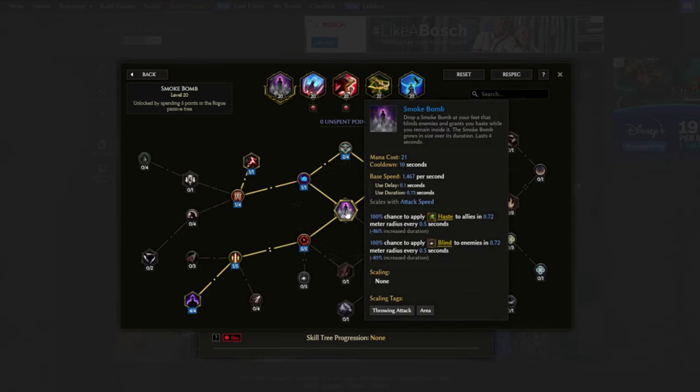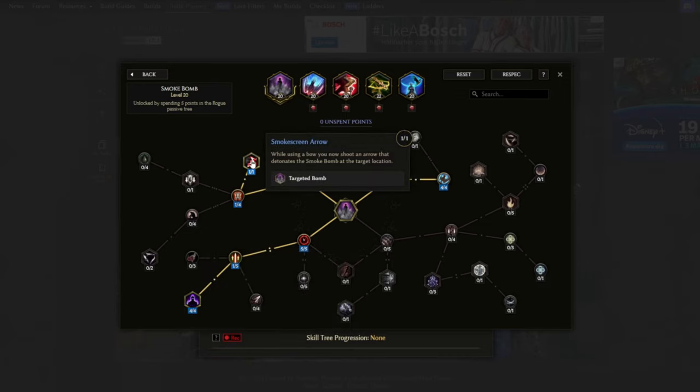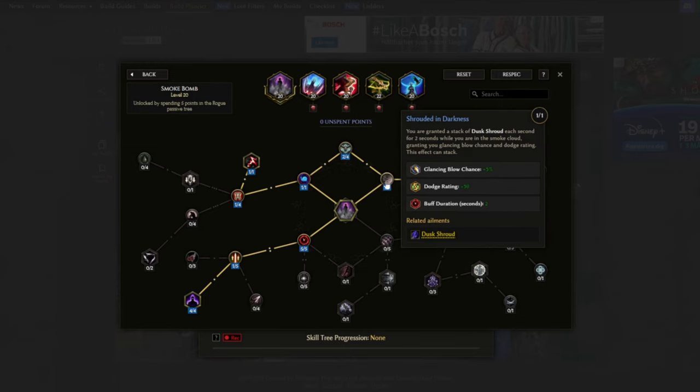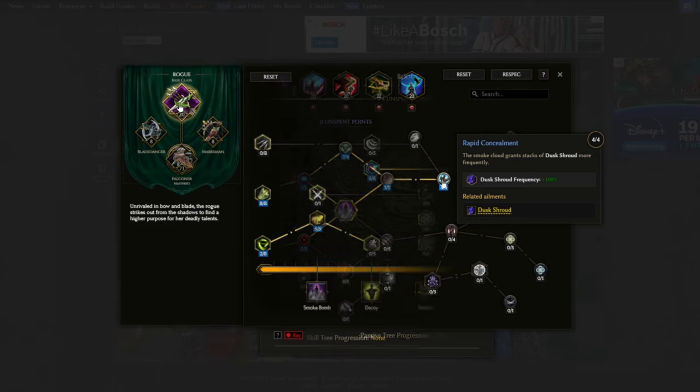For smoke bomb: Umbrella Assault makes it create shadows each second at random locations in the smoke cloud. Smoke Screen Arrow lets us shoot the smoke bomb out to a target location when we have a bow equipped. Lingering Fumes gives increased duration. Impending Gloom gives a bigger area and growth speed. Shrouded in Darkness grants dusk shroud stacks which give extra glancing blow chance and dodge rating. Rapid Concealment makes smoke clouds grant dusk shroud stacks more frequently.